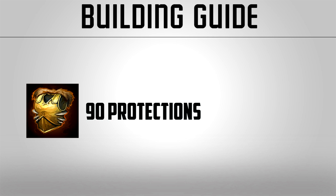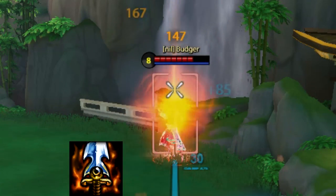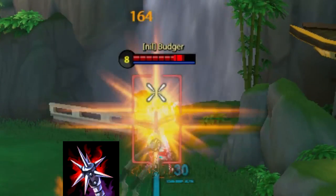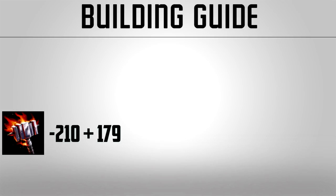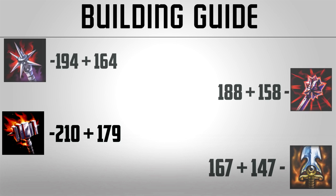Let's see how these items work with all their power versus some protections. Apollo now has a total of 124 physical protections. As you can see, Titans obviously does the best here — 33% of 124 protections gives you 41 pen, so percentage-based pen is always the best versus higher protections. The pen of the other three really aren't even comparable.